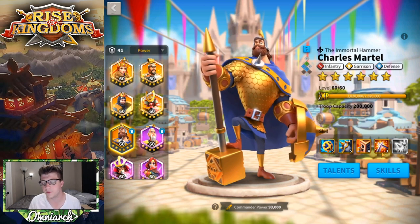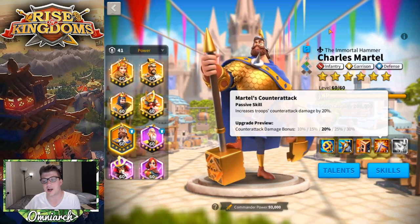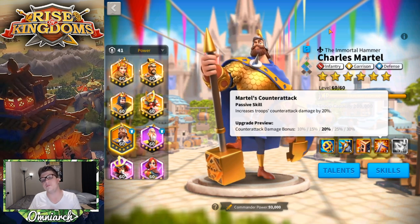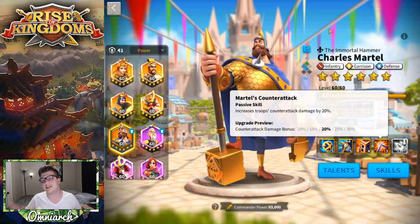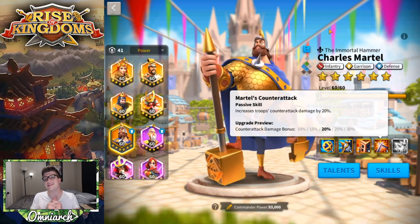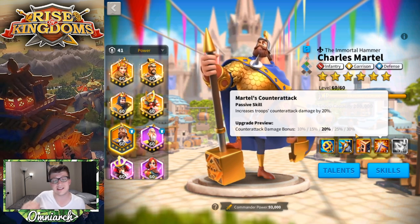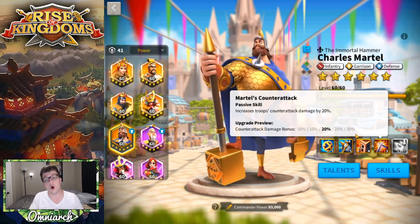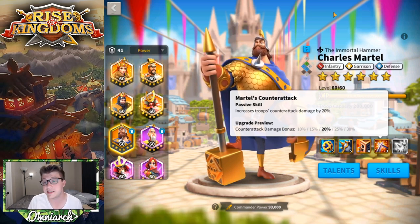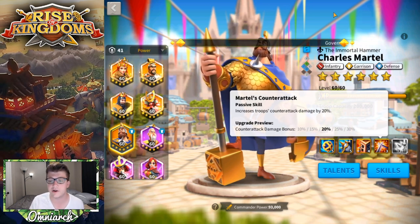The fourth skill is called Martel's Counter-Attack, and it just increases troops' counter-attack by 30%. This is an insanely good skill. If you're getting rallied by multiple targets or your city or flag is getting swarmed, you're dealing a lot of counter-attack damage to all of those different armies. This isn't for four seconds or two seconds — this is always active. You're always dealing 30% more counter-attack damage, making him insanely good for defending objectives, flags, forts, and Ark of Osiris.